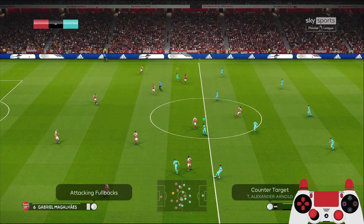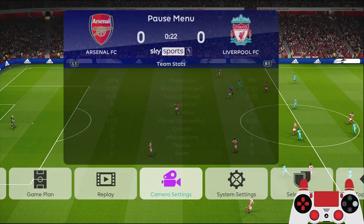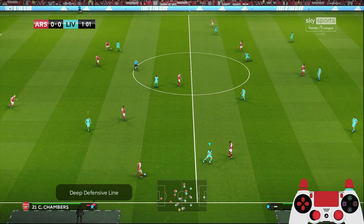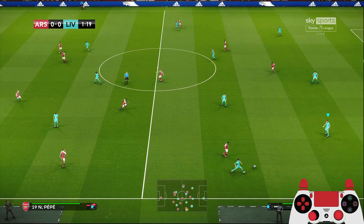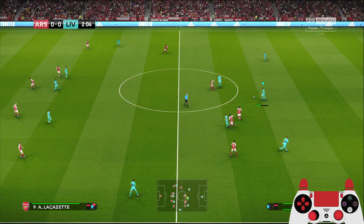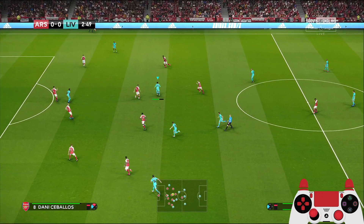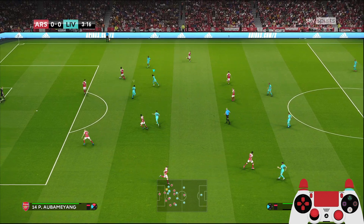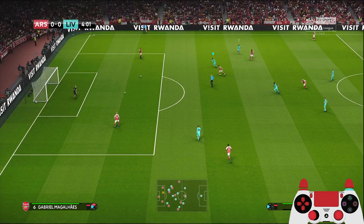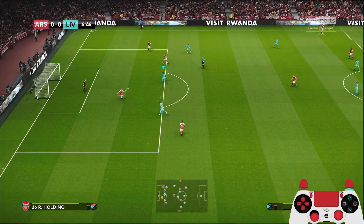It is the start of the game. Camera settings: stadium zoom zero, height 10, angle zero. With Liverpool they play very aggressive during defense, pressing up high, so you want to use attacking mentality - double tap up on the d-pad. Then we have Salah to Trent. Well read by the Arsenal defender. Press, second press - try to cut off the passing lane, try to force an error.